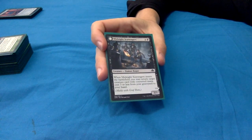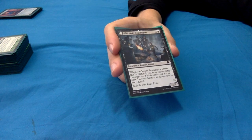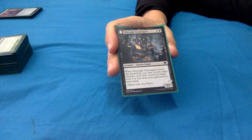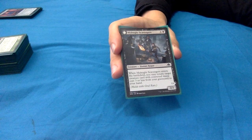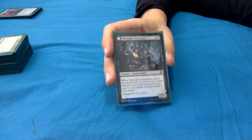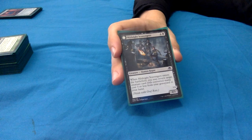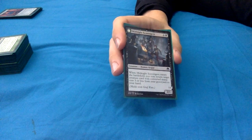I do have one meld card - Midnight Scavengers: 4 and a black for a 3/3 human rogue. When it enters, you may return target creature card with converted mana cost 3 or less from your graveyard to your hand. With Yarok out - which is likely at 5 CMC - you're returning 2 creatures with CMC 3 or less to your hand. He also melds with Graphrats, which I'll set aside for when that comes up.